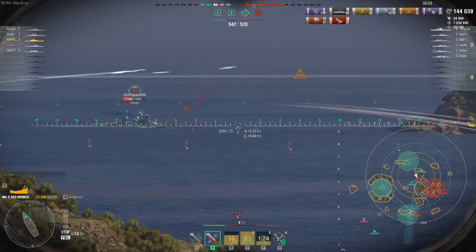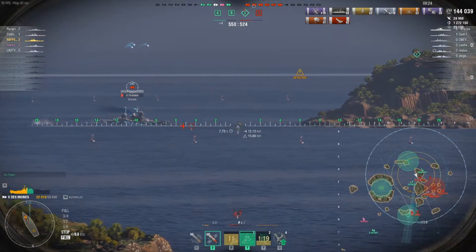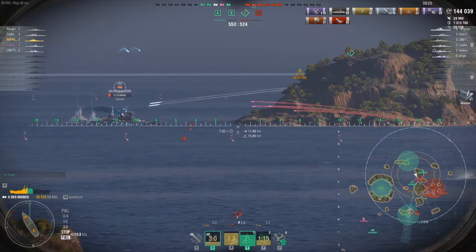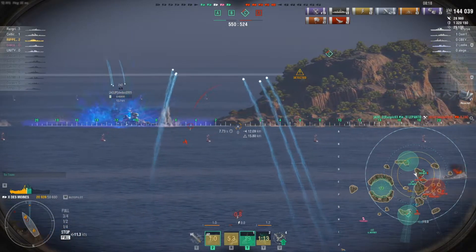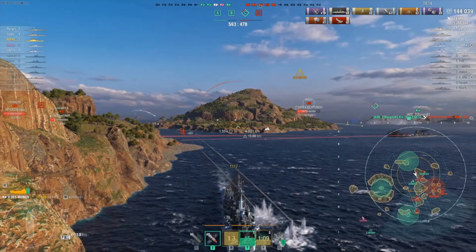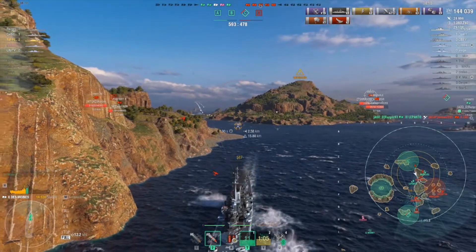The Zao is coming in — nice shot on the Zao, let's get him out to level the playing field. I wish I had that other gun, but someone else takes him. Then the Lepanto finishes off the Zao with a great shot. The Amagi is coming back in now. We start reversing to get out of the Minotaur's fire, but we're constantly being spotted by planes.